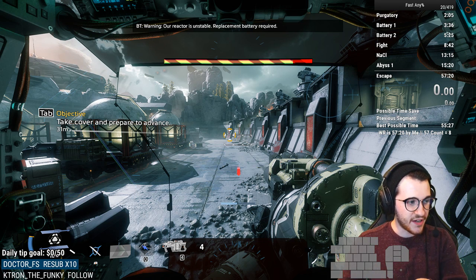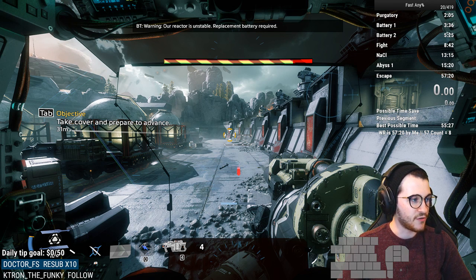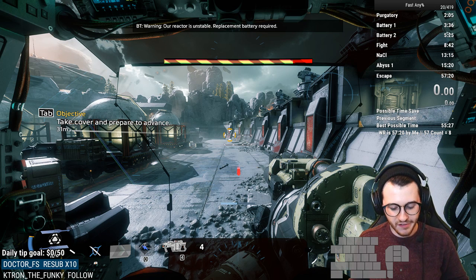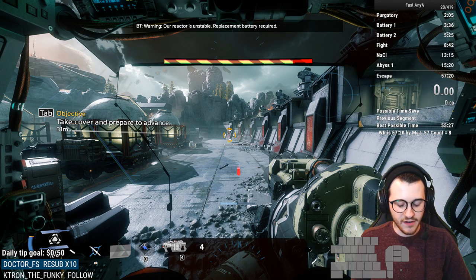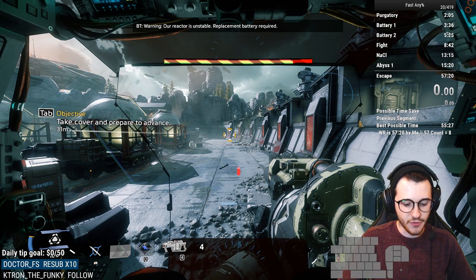From there, you kind of have to play it by ear. Most of the time we're going to go down farther to the right and kill the Titans down there. Sarah's going to come back in on the side we're standing on, and we're going to have to try and clear Titans in front of her too. There are two different waves of Titans and you have to kill a certain amount from each wave.